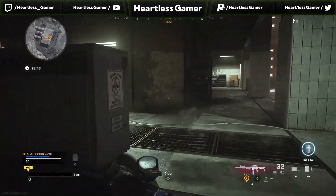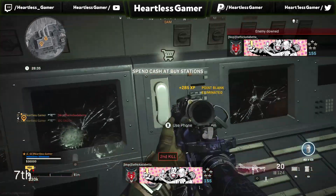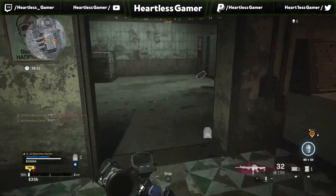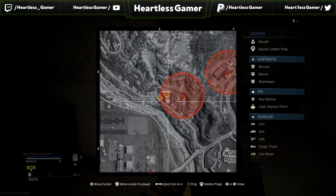The next one's going to be dam. There's actually two in dam, but this one's going to be like the operation control room right here. And that's going to make number seven. Number eight is going to be by the river right here.